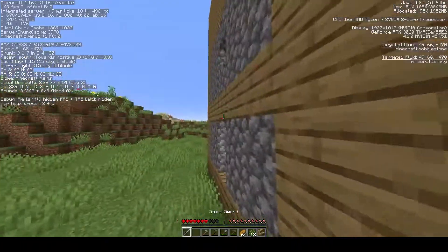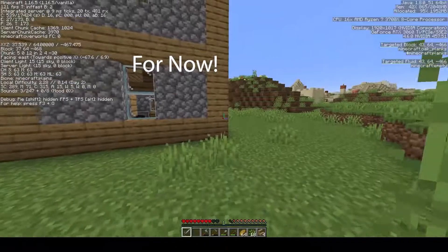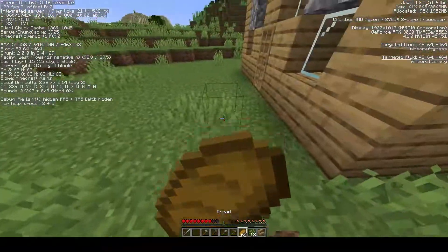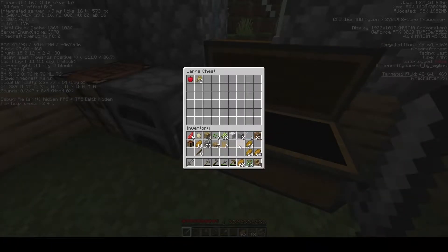Alright guys, so we are done with the house. It's looking pretty housey. What I want to do is extend the house right here, right here, and right here to be four times bigger, but for now that can wait. We have finished up the house. Got ourselves a little double chest here. I'll keep some bread in my inventory, but I don't have unlimited inventory space. These building blocks can go away.